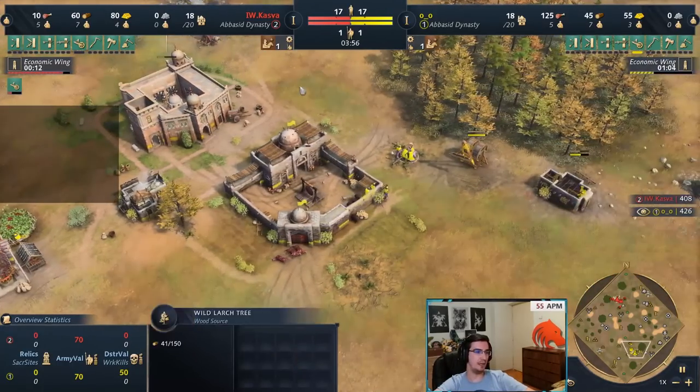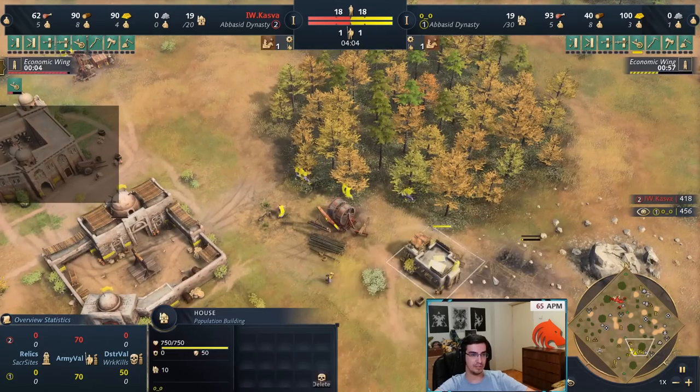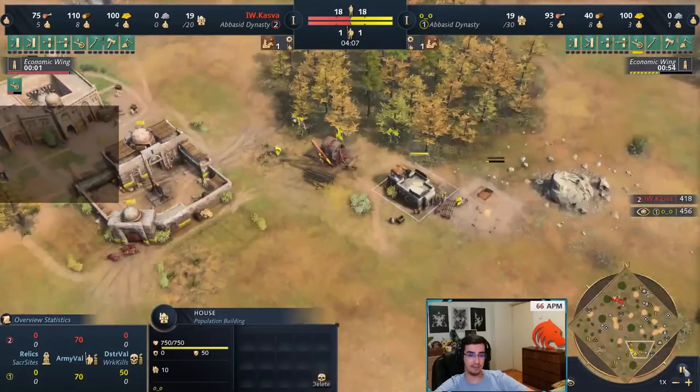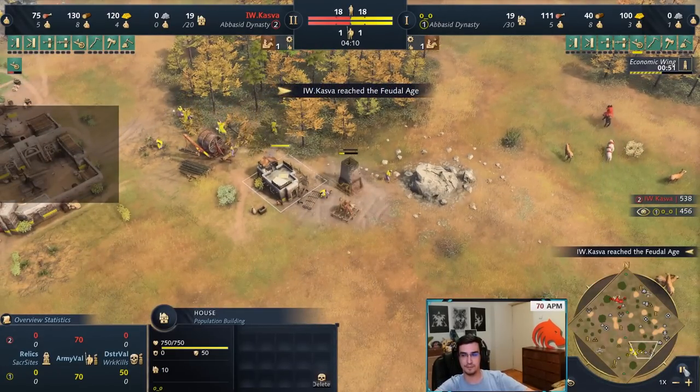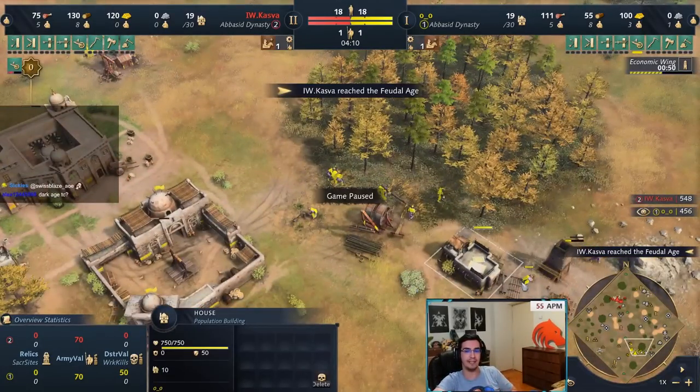We're gonna have 8 on wood, and then we're gonna get stone next, because we want to get that second TC. Now, this is an Abbasid mirror so we're both gonna go four TCs. This is not something you do every game — whenever you play Abbasid against any civ, what I would advise you to do is get a second TC no matter what. But if the opponent is getting a second TC, you can get four TCs. Whenever I see my opponent go two TCs, I go four.